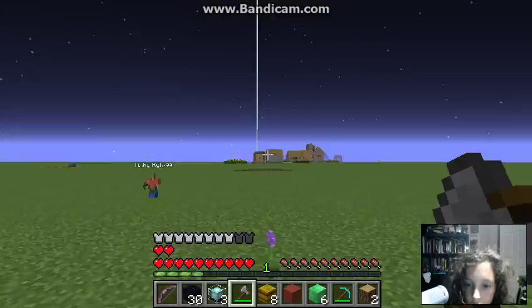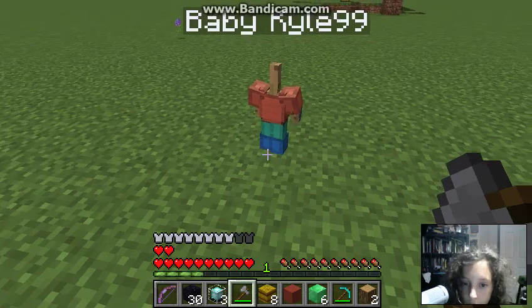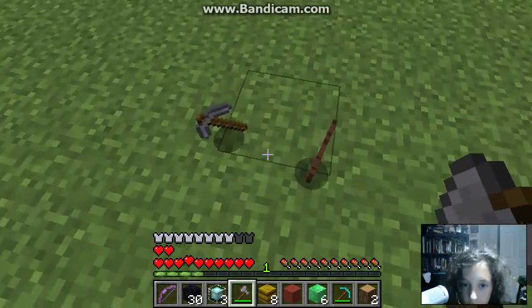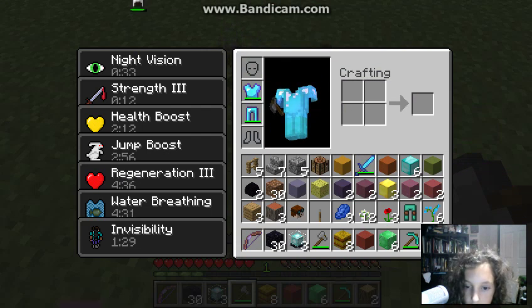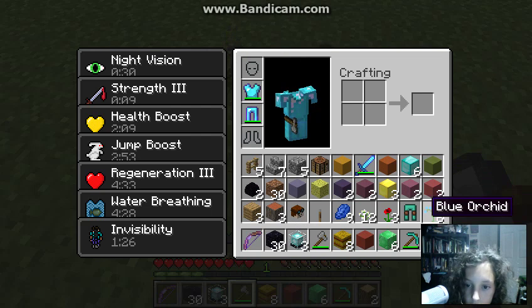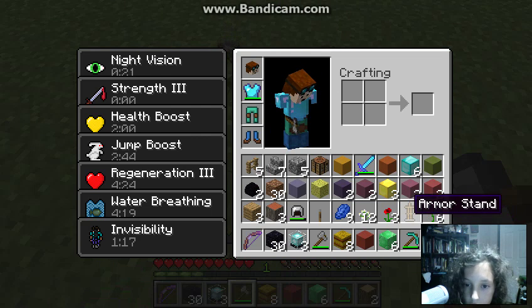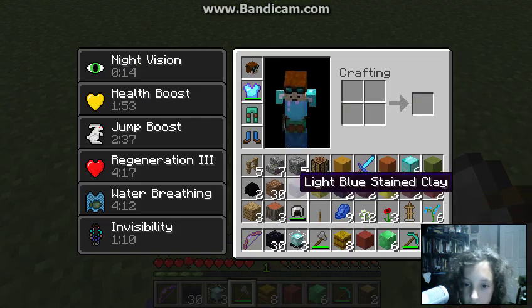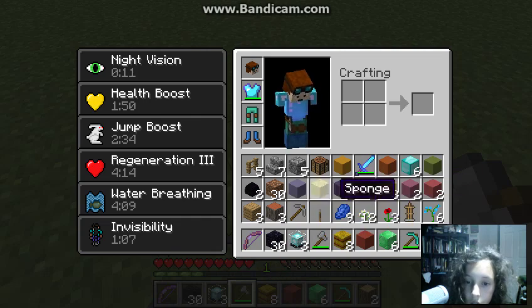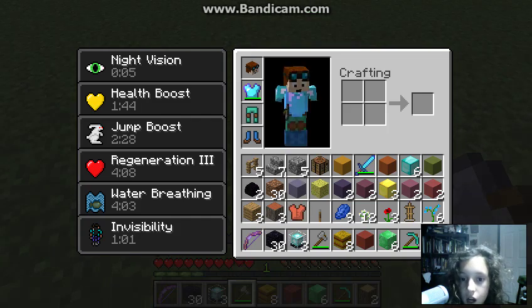I'll get rid of the owens. This'll be perfect. I gotta get it. I'm actually gonna toss this out. I'm putting on my pants and my boots. I need that armor stand but I don't need the iron helmet. Don't need these, I need the chest plate. I don't — okay, there we go, there we go.